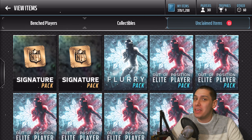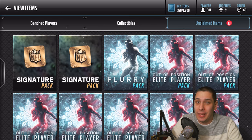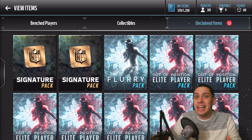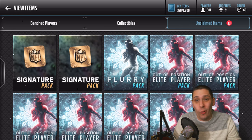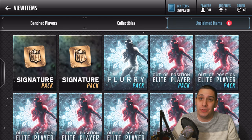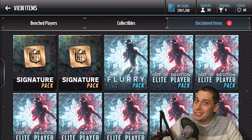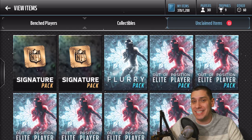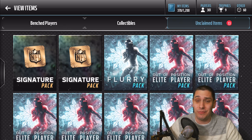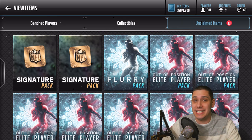These are some of my favorite packs in the game. They're going for like 200k almost to open up, but you pretty much guarantee yourself a pretty beast elite player. You can actually take these players and turn them into a Deion Sanders or an entire Packers defense. You've got to get 25 of these things, which is pretty damn expensive, but you could potentially pull some really nice elite out of position players as well.